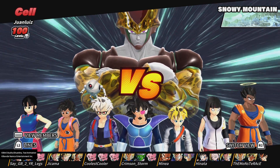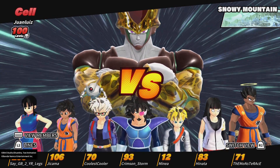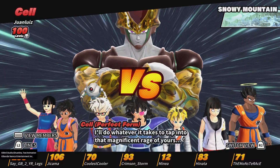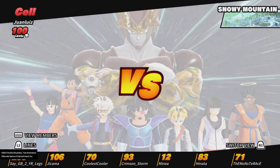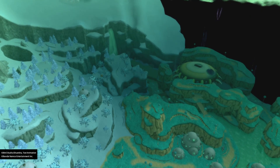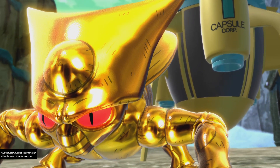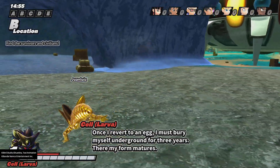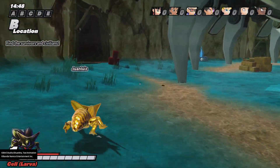We got players at levels 200, 106, 70, 93, 12, 83, and 71 — so we got low levels, we're not gonna go too hard on them. Also, there are fewer key radars on the map, which is good for raiders. After image — that's what I was thinking of — after image has been buffed. Snowy map — not the best for Cell, but I guess it evens out since they're low levels.